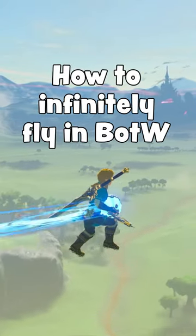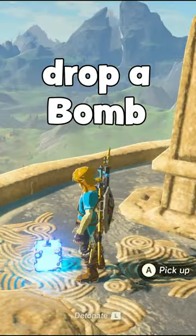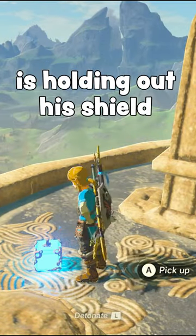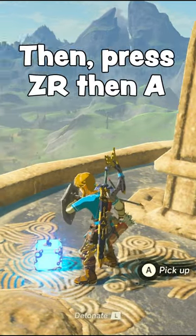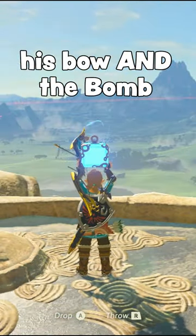Here's how to infinitely fly through Hyrule in Breath of the Wild. First you need to drop a bomb. Hold ZL so Link is holding out his shield like this. Then press ZR and A right after one another so Link is holding up his bow and the bomb.